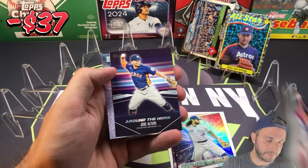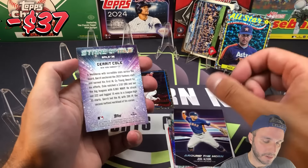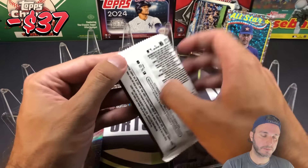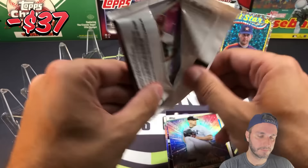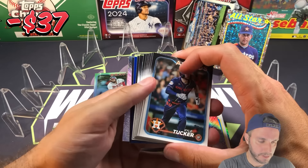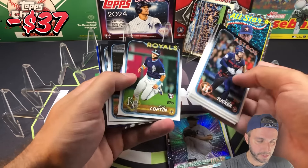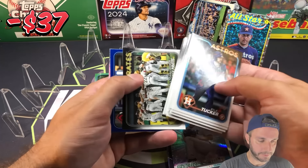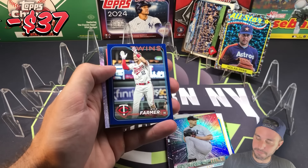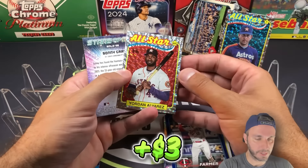We have an Around the Horn Jose Altuve base insert. Garrett Cole Stars. Another foil board coming up and a retail blue — these boxes are great, parallels flying out of here. Retail blue Kyle Farmer, and a Yordan Alvarez foil board — nice!